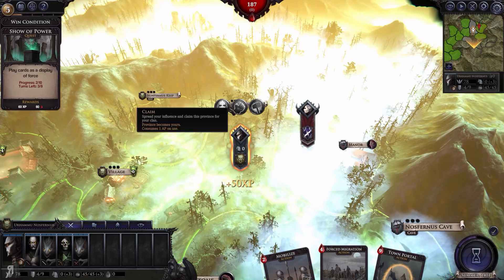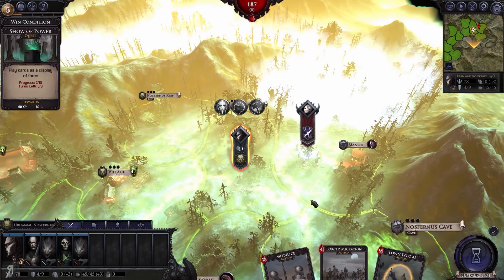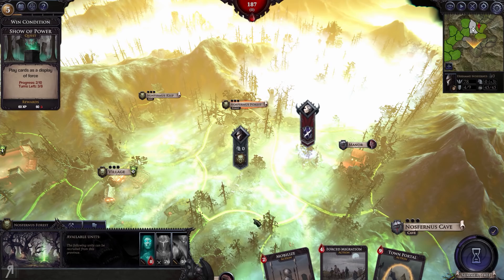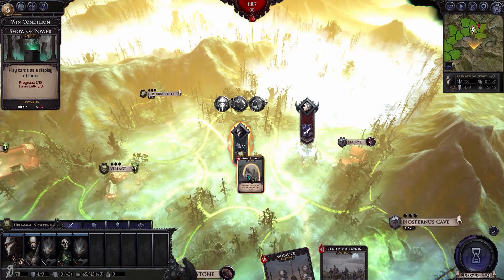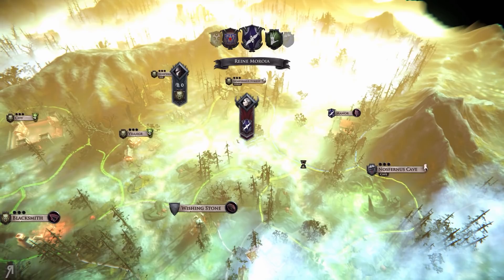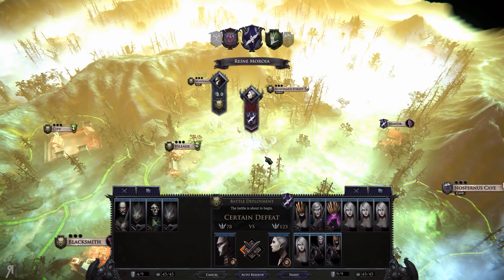Let's go into the forest and continue claiming provinces. There is an enemy here — they have a massive, massive army. These guys are going to kill me super easily. I'm going to use this to try and get myself away because I am very worried about their combat strength, which is super powerful at the moment. I can only hope that they'll claim that province and allow me to escape.